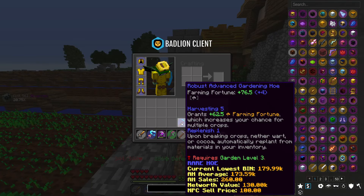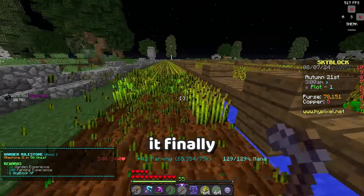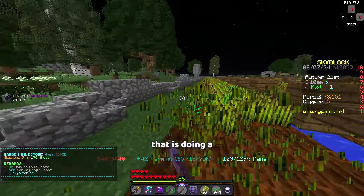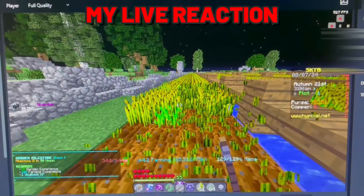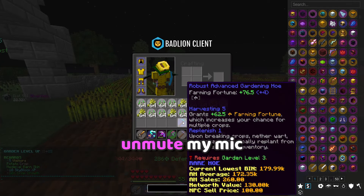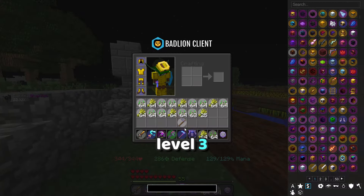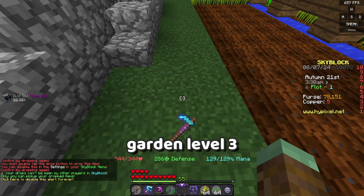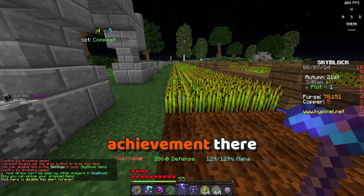Basically, from last episode I bought this advanced gardening hoe, but I can't use it until I'm gardening level three. So for now I'll just be using a rookie hoe. It finally happened — a YouTuber fail. I'm doing a voiceover right after recording because I forgot to unmute my mic. Anyway, I forgot to unmute my mic and I farmed my plot and we got level three with gardening, so we were able to use the advanced gardening hoe. That was a good achievement.